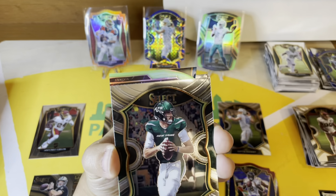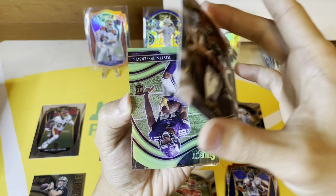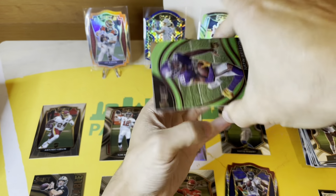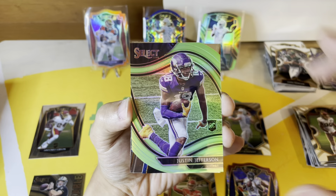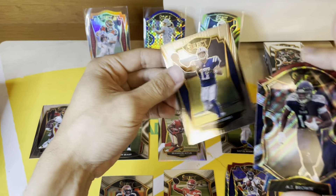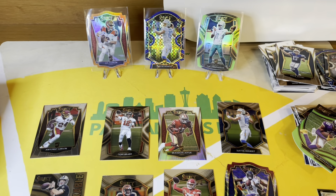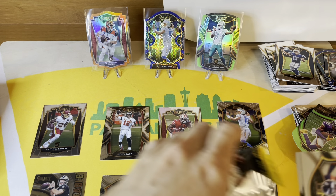Vikings field level — Justin Jefferson — hopefully that would be nice. Oh yes! A field level Justin Jefferson green! This rip is amazing. I love this retail. I might have to break into Mike's house and rip the rest of this because this is out of control, guys. This product is absolutely out of control. I feel like I'm depriving our subs of being able to participate in breaks.